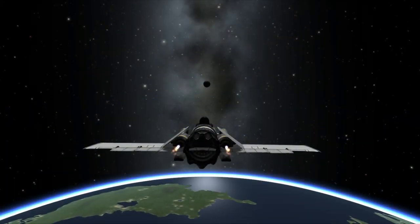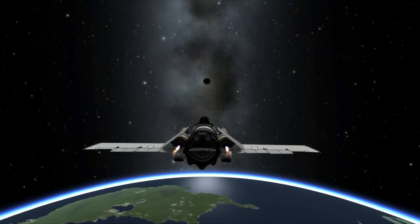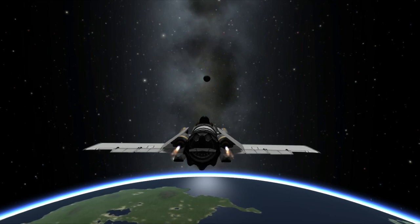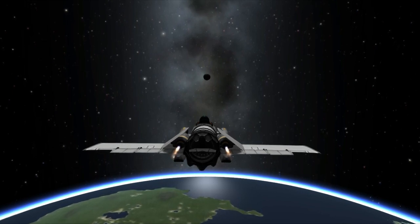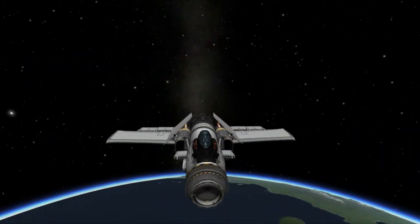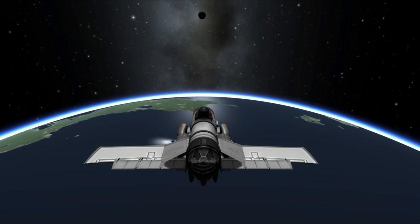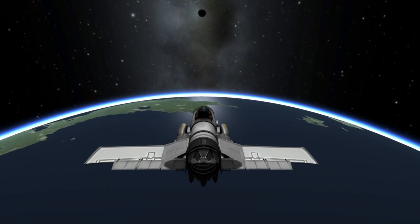After reaching orbit, I test the design's capabilities in space. The major thing I'm looking for is how much delta-V is left in the tanks and how much range the design is capable of. I cap off the maximum points for range at an intercept with the moon, and that is a good goal for an entry-level SSTO. Anything more is gravy, but I don't reward the extra range. Docking and control capabilities are also tested here, with a maximum of 15 points possible.